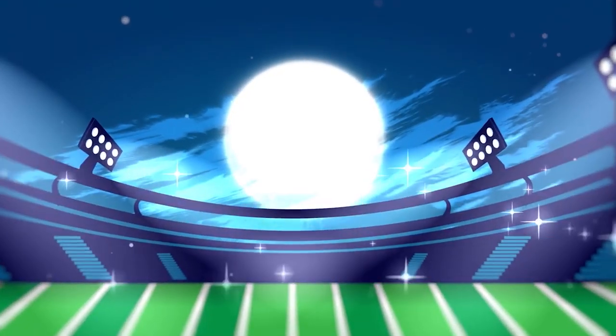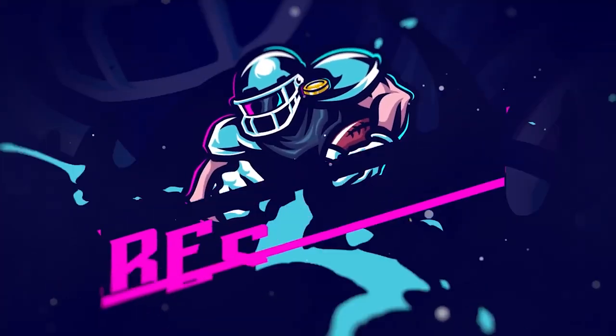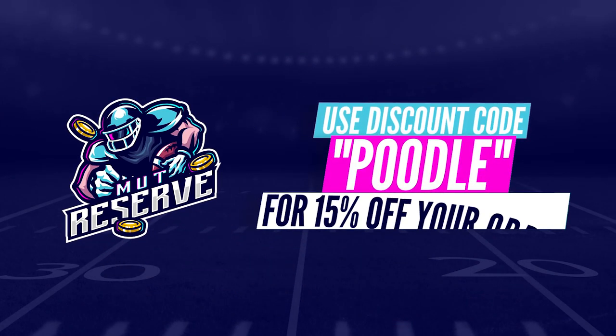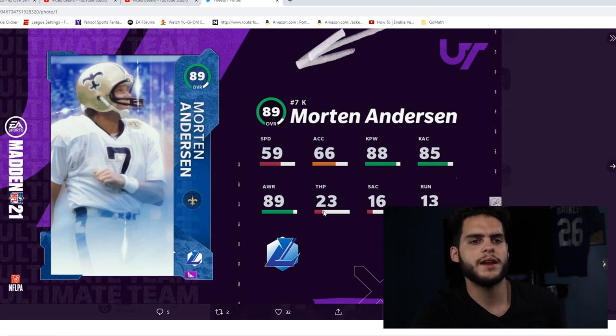Looking for super cheap, fast, and reliable Madden 21 Ultimate Team coins? Look no further than my sponsor MutReserve.com. They got 24/7 support, they're super awesome to work with guys. Skip the packs, save some money — head over to MutReserve.com and use code POOL for 50% off your order.